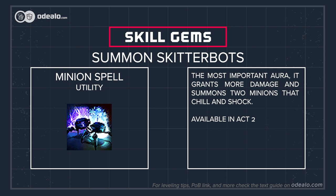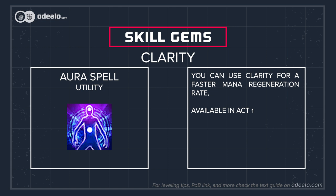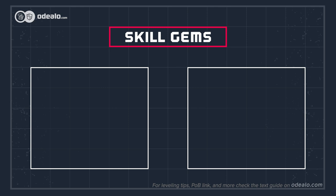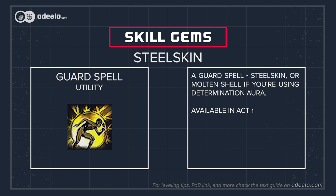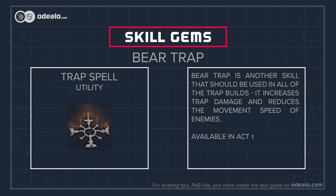Having just three expensive auras up at all times would be extremely hindering — even with Charisma and Influence notables you're left with almost nothing to cast your spells with. Get more mana reservation efficiency from items, or make a choice to get rid of some mana-reserving spells. You can use Clarity for a faster mana regeneration rate. You're also supposed to use a movement ability, which can be Dash, Flame Dash, or Frost Blink, and a guard spell such as Steelskin or Molten Shell if you're using Determination aura.